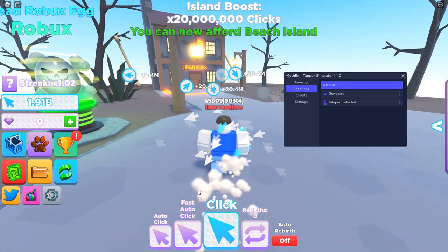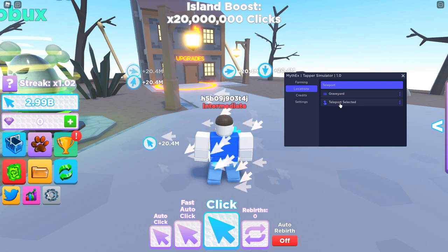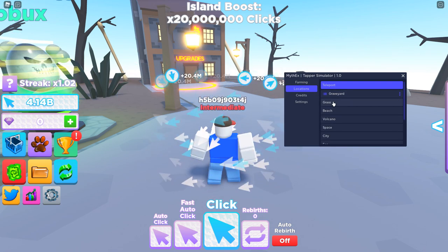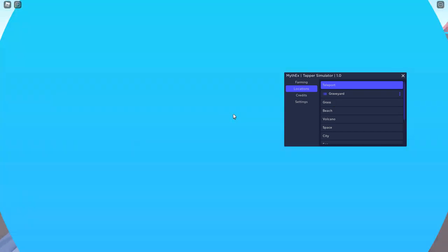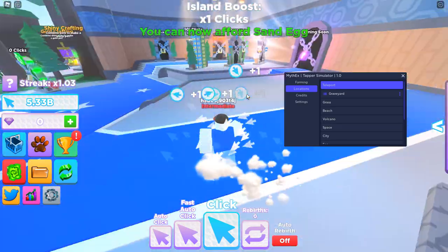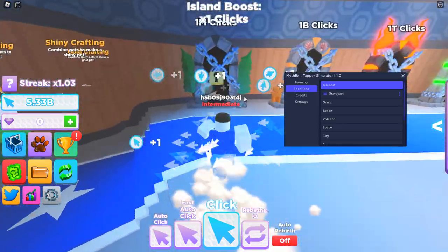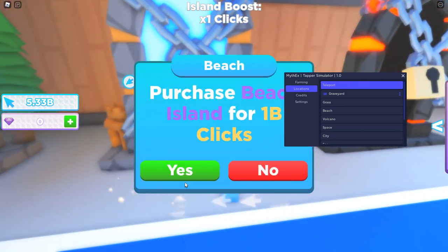You can boost how fast you are leveling up in this game. Auto rebirth — you can turn that on if you want. But if we go back to the spawn point, we're here. Let's go to this world, we can buy that, and you can just start unlocking the worlds.